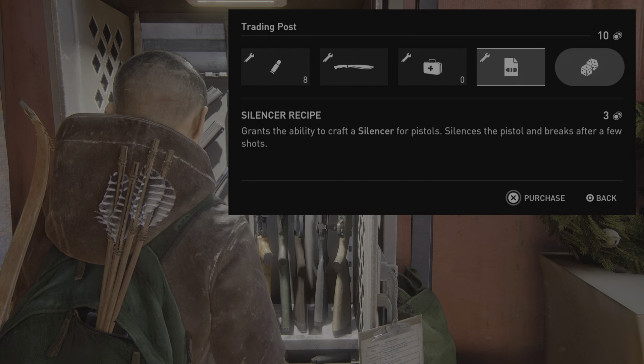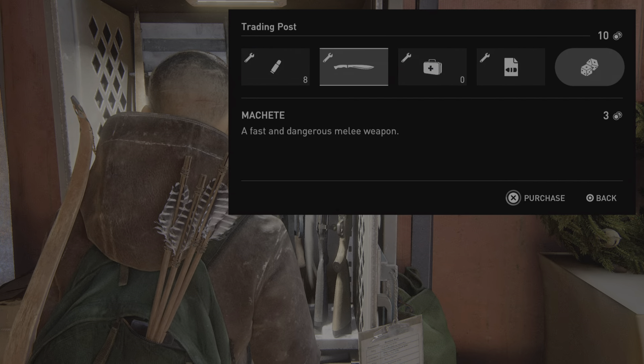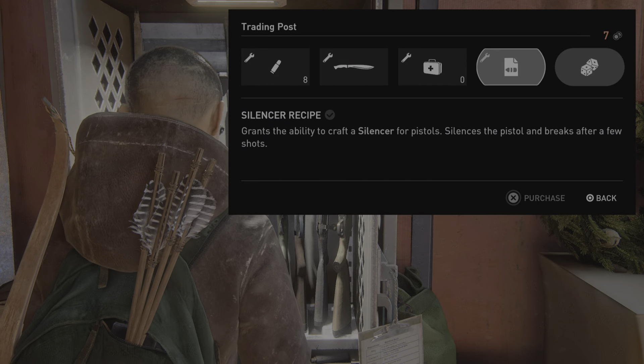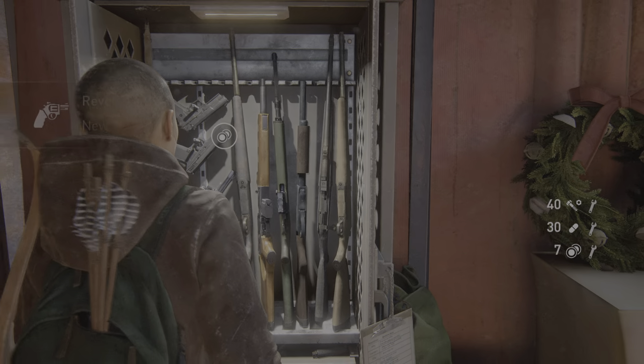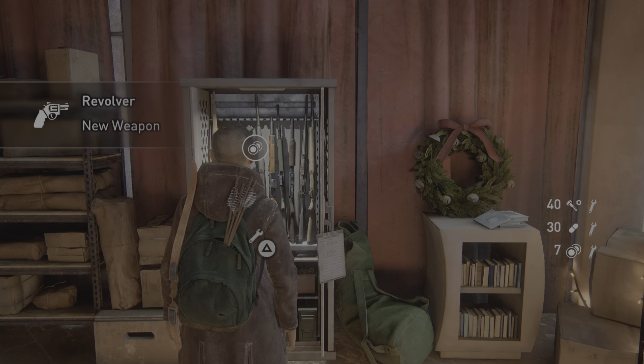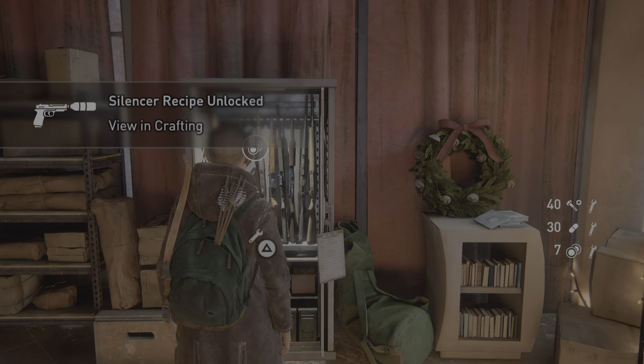Trading post re-roll. Silencer recipe. Health kit 1. Machete purchased. Revolver ammo 8 purchasable. Health kit. Silencer recipe purchased. Revolver — new weapon. Silencer recipe unlocked.